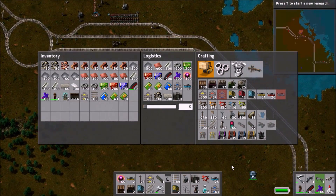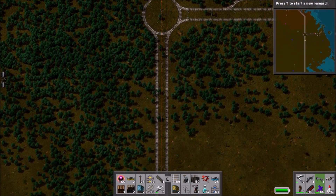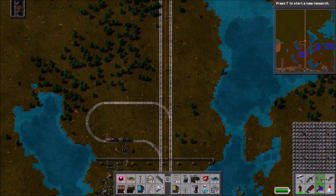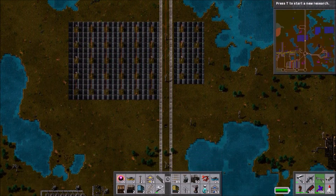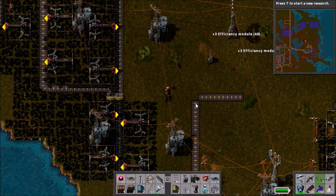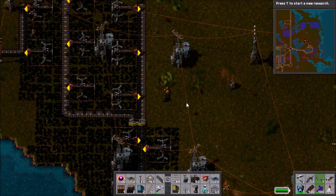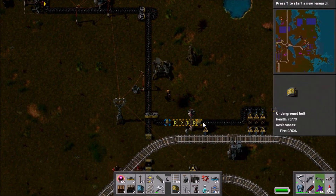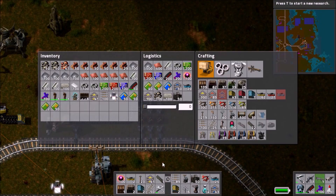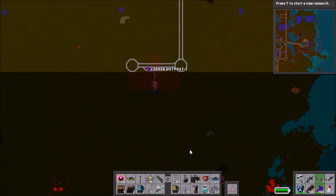With that done we make our way back to the main base — I just missed the train so I walk, going past Copper Outpost 2. I'm not sure whether to deconstruct it; there's a stone outpost there if I ever need to import stone, but there are lots of stone deposits around so I don't know how necessary it'll be. I check on the oil stuff and also the coal loading — I find out that a substation there is not connected to the system at all. I don't know how that happened, but the coal system has not been connected to anything.